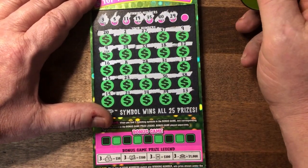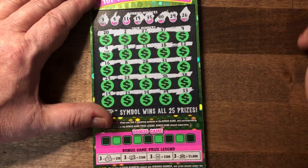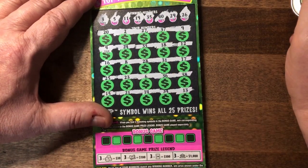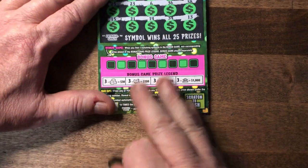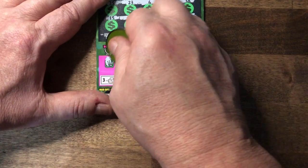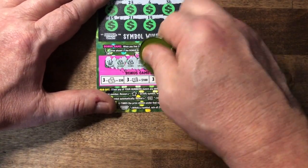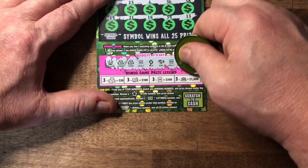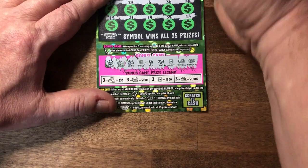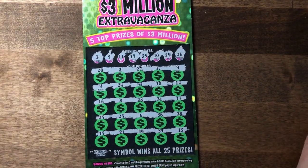Twenty-six, twenty-five, thirty-six — I don't see a twenty-six. Okay, so we're down to the bonus. Do we have anything in here? We've got two coins, a vault, a gem, a ring, two vaults, a money roll, and a money roll. Nope, that was a bust session.